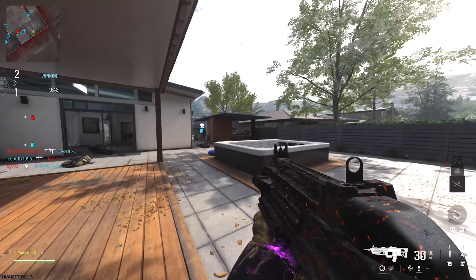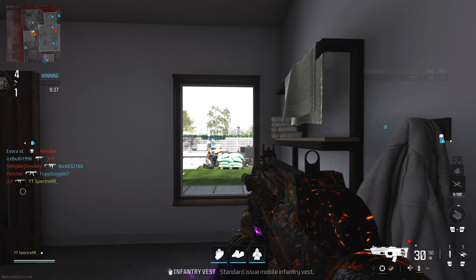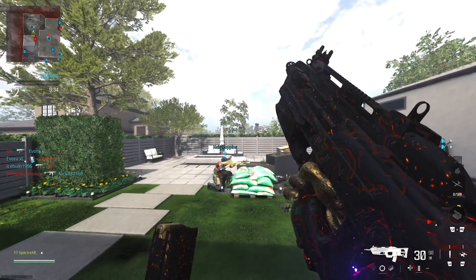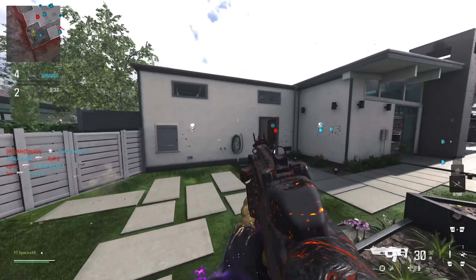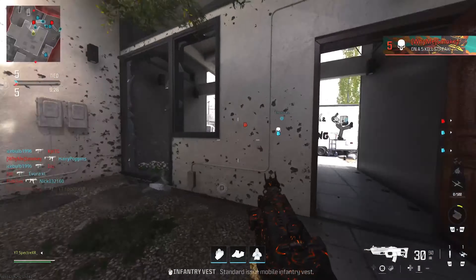We are playing the new map — I have not played this map yet. This is the new map, Stash House, with the BP-50. This literally looks like a copy and paste from Vanguard, because this same weapon was in Vanguard. But hopefully this gun is good.